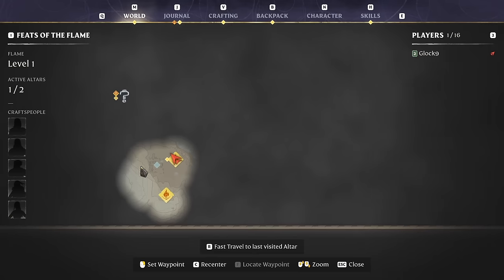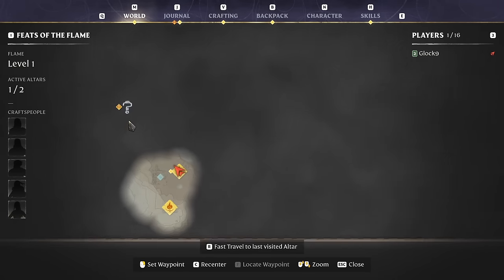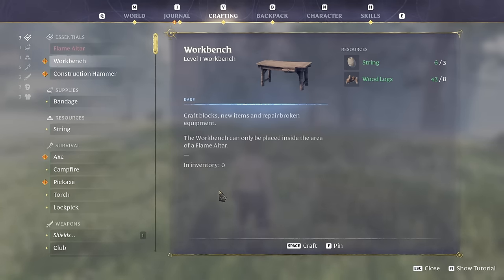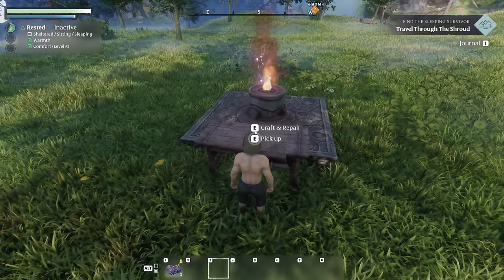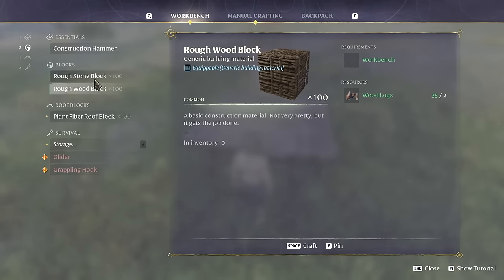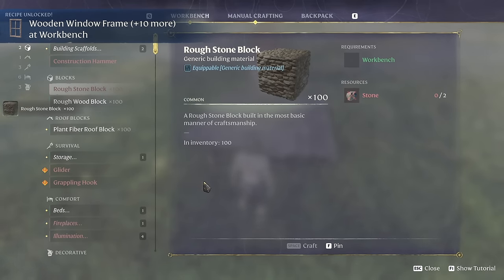We're supposed to head over there and find the sleeping survivor, but I want to do a little base work first — see if I can build a shirt, some shoes, a decent weapon. Let's start with the workbench. We can pick it up if we want to move it, which is perfect. We're going to need a construction hammer and some blocks. I think we might as well build out of stone — let's do it.